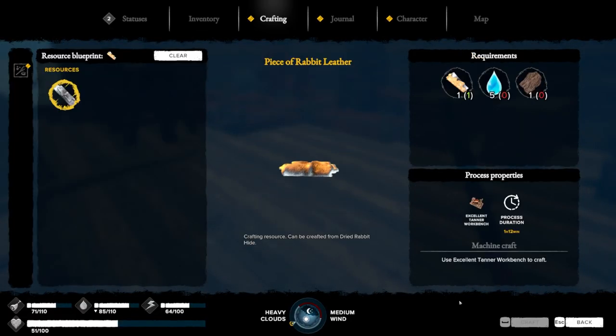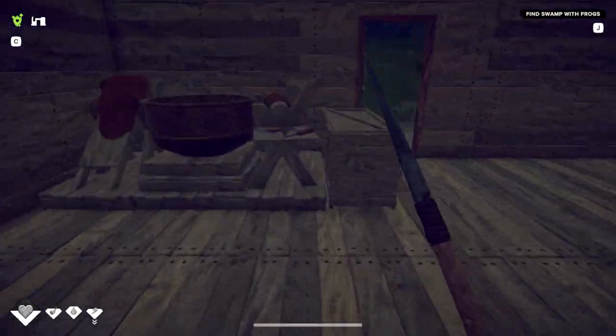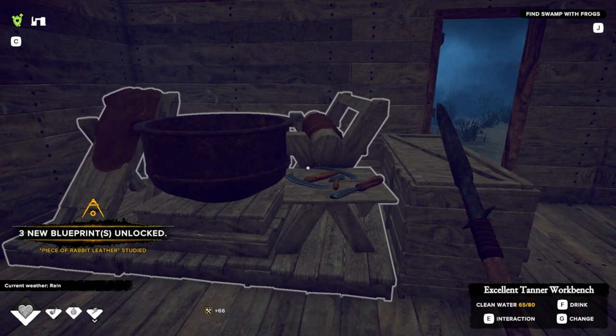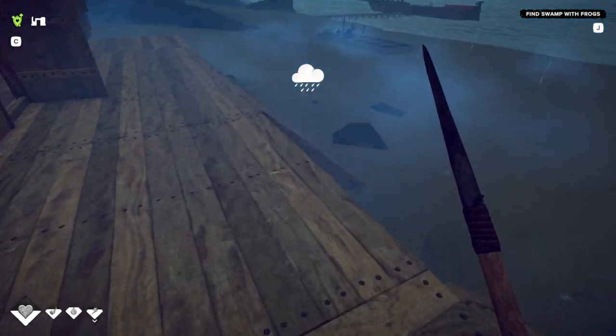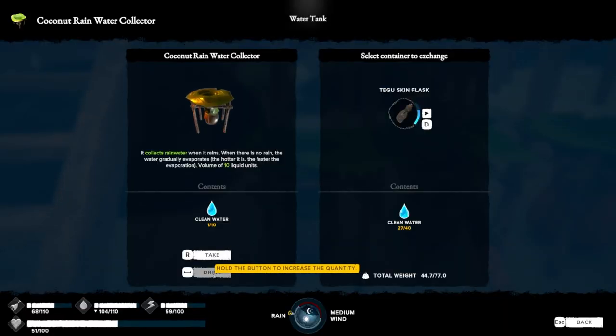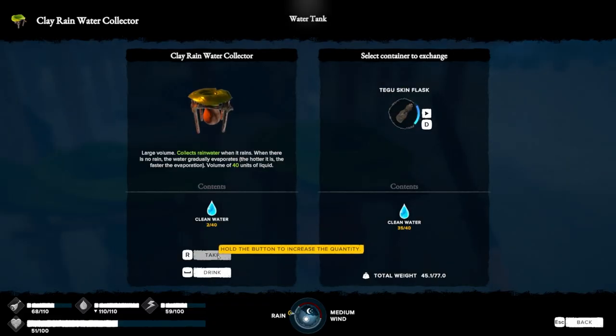Alright — dried rabbit hide. I need to make a piece of rabbit leather. I need clean water and tree bark. I have some tree bark. There we go. Finally got that piece of rabbit leather.